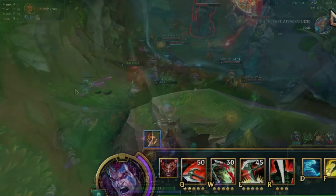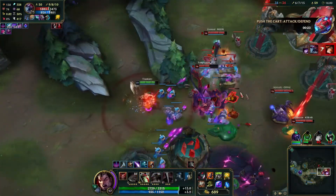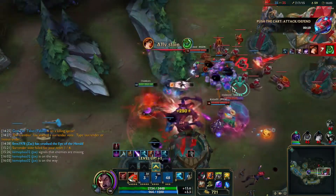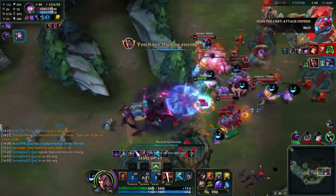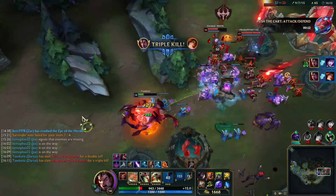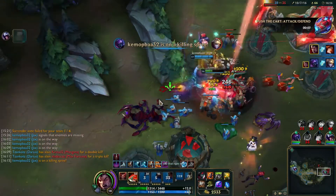Tip number 5. Darius's ultimate is a dash. Therefore, when you are rooted you can cast any of your spells except your ultimate. Also, don't be afraid to fight people under their minion waves as long as you are sure you can kill them. The fear on your ultimate, while mostly cosmetic, can sometimes save your life from a cannon minion or a turret.